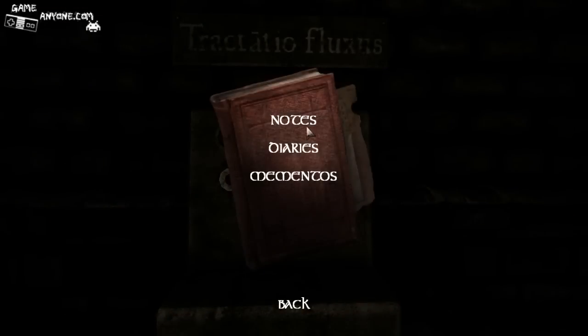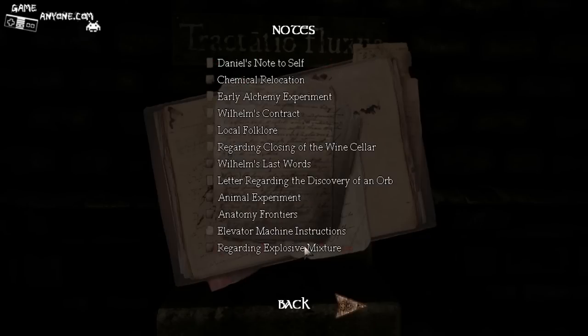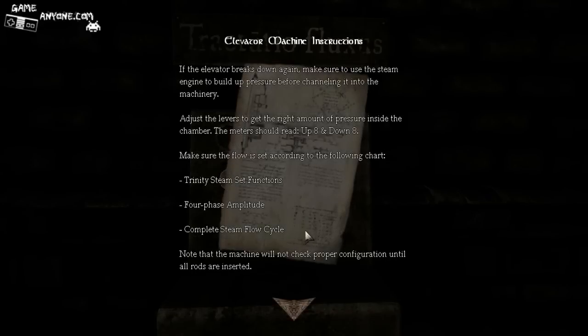Let's see here. Notes. Case of missing rod. Machine equipment memo. Guarding explosive mixture. Machine elevator instructions. This might be it — Trinity steam set functions. Four phase amplitude and flow cycle.